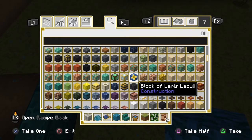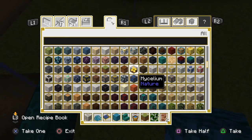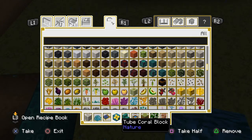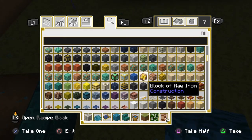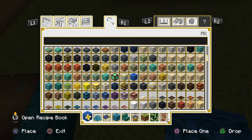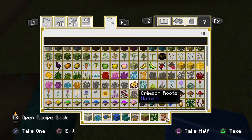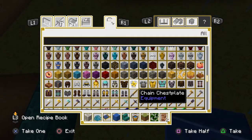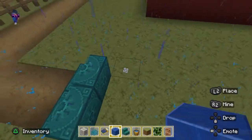I immediately just don't like that brick. Is it this one? Tube coral — that's what it is. I do not like that, although it would fit because it's coral. But we'll just make it lapis.